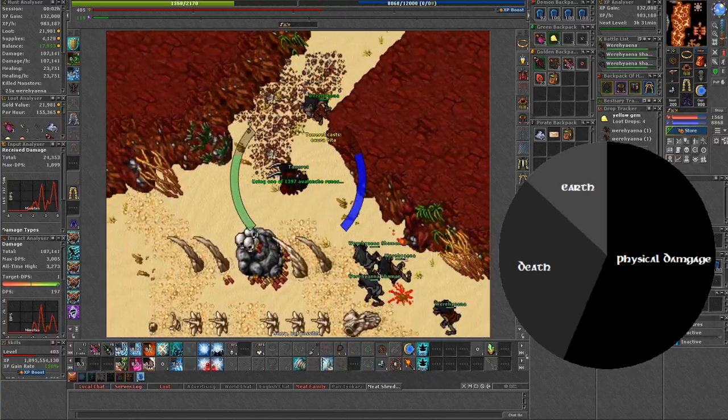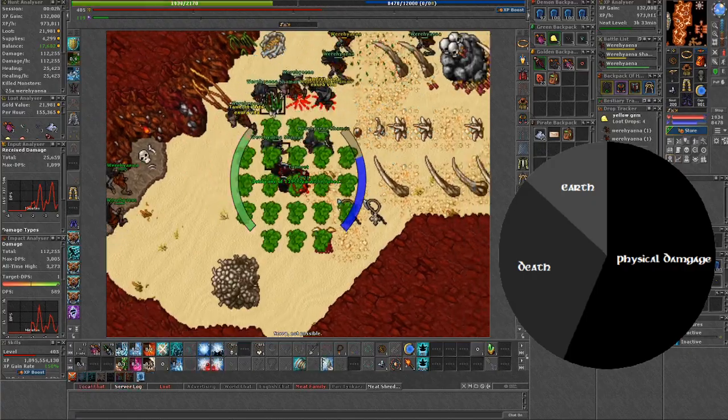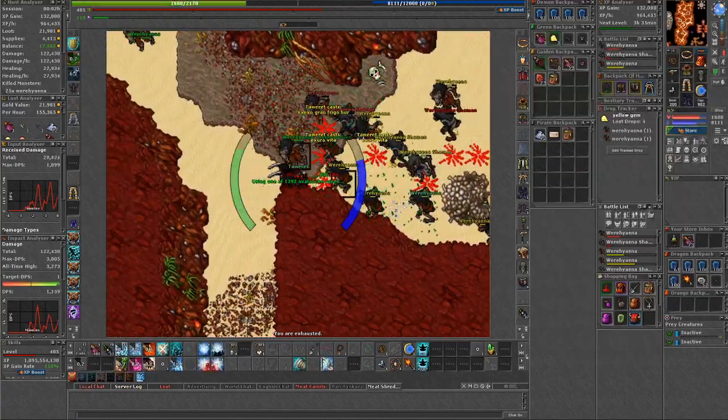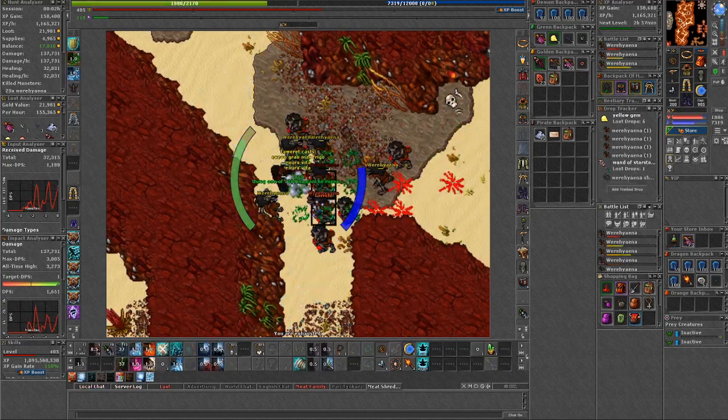If we sum that up, death damage is the main source here, followed by earth, apart from the physical damage of course. On screen you can see my personal damage types after a one-hour hunt. As for general equipment for both druid and sorcerer, I'd say dwarven legs, dreamwalker boots, and shoulder plate.